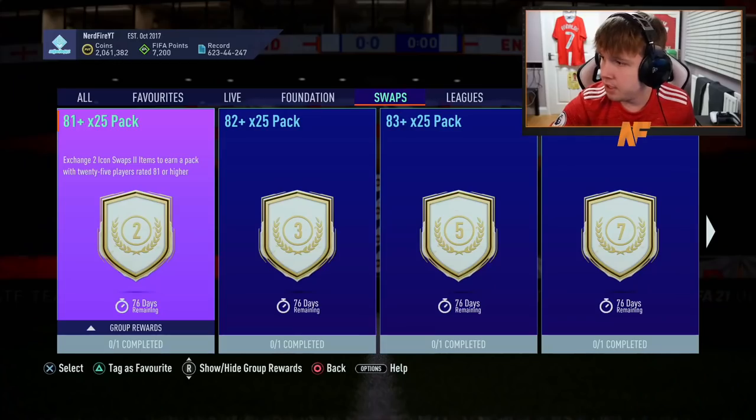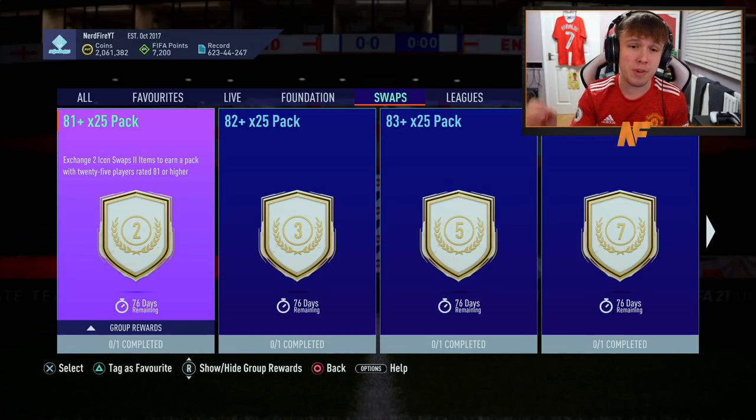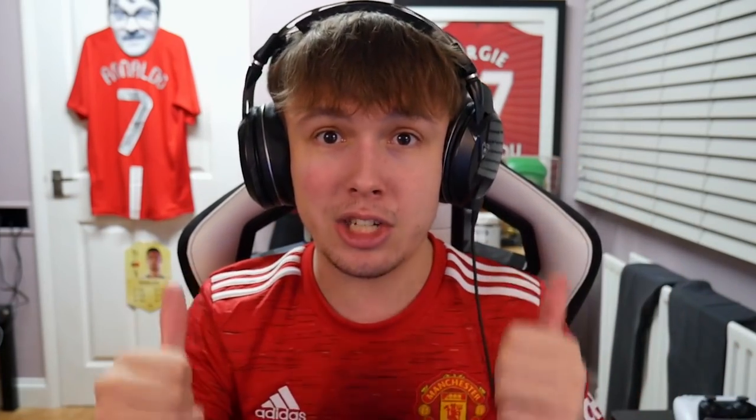Let's take a look at what you can get from icon swaps. For two tokens you get an 81-plus times 25 pack, for three tokens an 82-plus times 25, and for five tokens an 83-plus times 25. That is an awesome amount of fodder — five tokens, three tokens, two tokens are going to be some of the best options, completing SBCs. It's looking good.